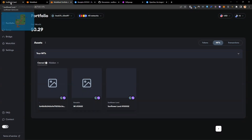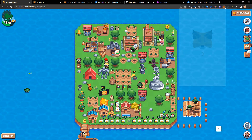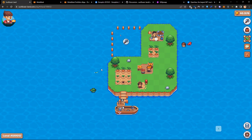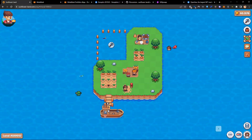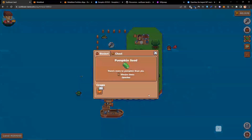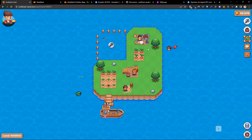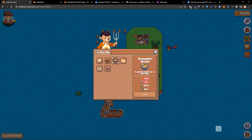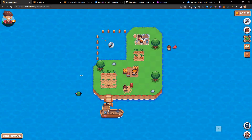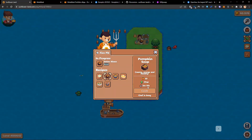We're going back to our farm — our nice clean farm. We click on the bottom right corner, the three dots, settings and refresh. Now if we go to our inventory, we've got our 30 pumpkins. We click on the fire pit, go to pumpkin soup and cook. It should take three minutes, but with our 10% cooking bonus it's only going to take 2 minutes and 42 seconds. We still have to wait — there's nothing we can do to avoid this.